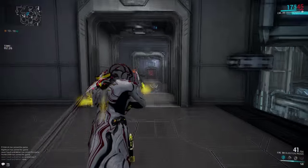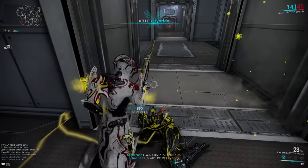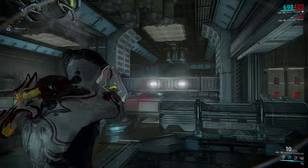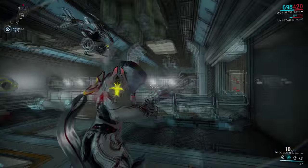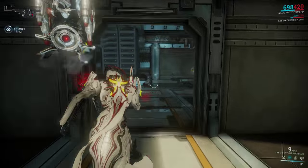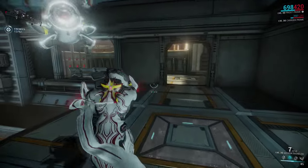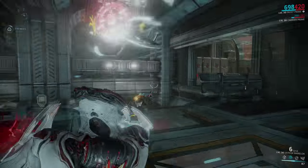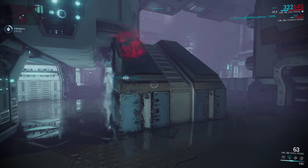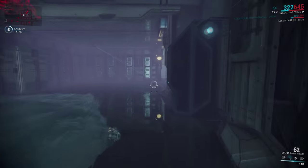A nice trick that helps with snapping in Warframe is the following: get an accurate single shot weapon like a Lex, Vasto, or Magnus. Go to any mission and on every sharp corner that you see coming up, quickly run and mentally mark a target — no bigger than a Warframe. Then go back, slide into the corner, and try to hit the target you marked as soon and as accurately as possible. Try not to pre-aim. Equipping an Enemy Radar, going invisible while using a bow, and doing the same trick — but actually trying to hit enemies this time — works roughly the same, and also helps with landing bow shots.